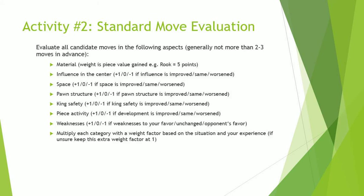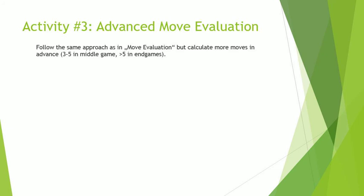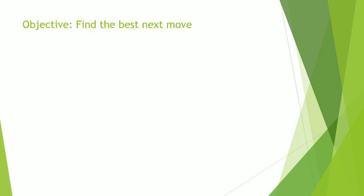And finally, multiply each category with a weight factor based on the situation and your experience. If unsure, keep this extra weight factor at one. Activity number three: advanced move evaluation. Follow the same approach as in standard move evaluation, but calculate more moves in advance — three to five in the middle game, and more than five in endgames.